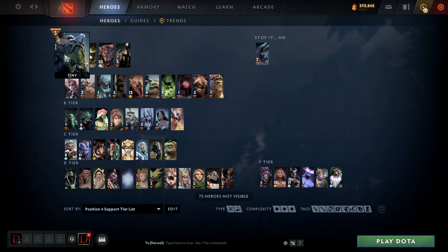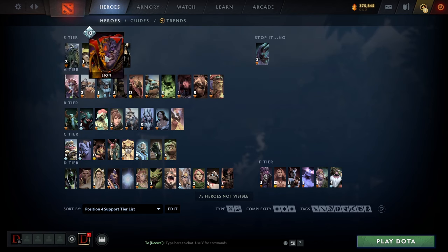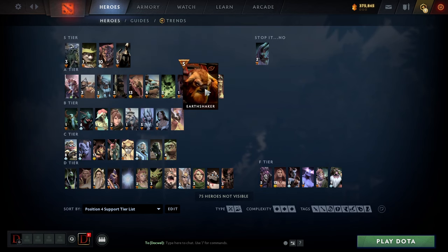Earthshaker is basically a discount Tiny. Tiny just has a lot more early damage and doesn't necessarily rely on Blink Dagger, although it's nice. Earthshaker relies on Blink a lot more, and the Toss is more annoying than Fissure in some ways. You'll do more damage against certain lineups when they group up, but overall you're not doing as much. It's also good at low MMRs for the different ways you can carry the game.